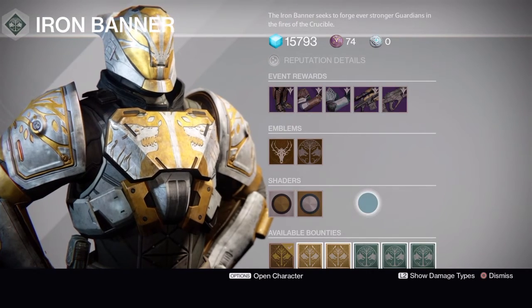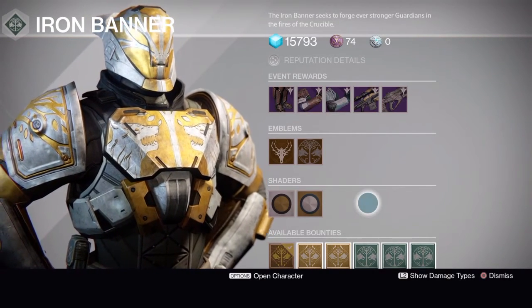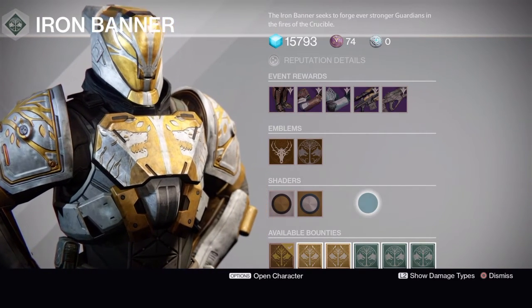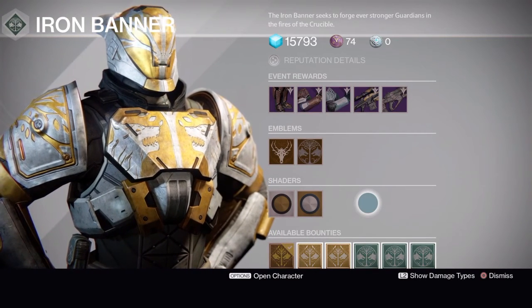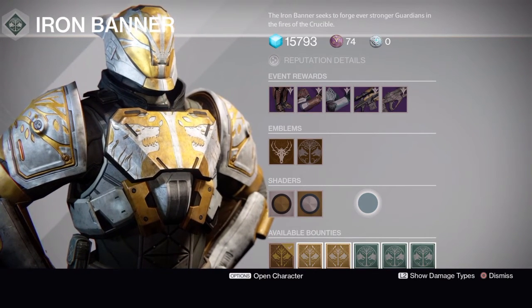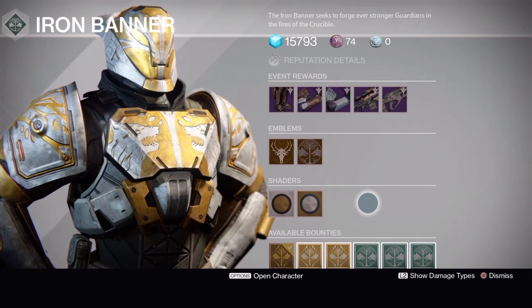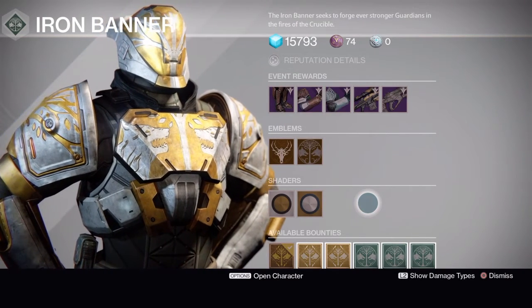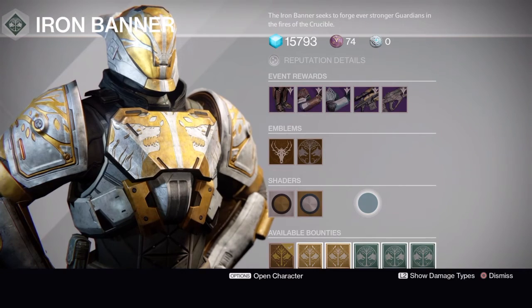Once you hit rank five, if you keep playing he will randomly drop ghosts for you that could be up to 335 depending on your light level. Gear and ghosts will drop up to six light above your current light level, so if you're still looking for a ghost to rank up, it could be a good idea to get a character up to rank five and just keep playing.